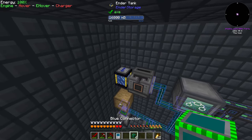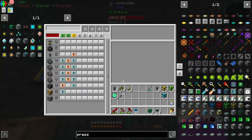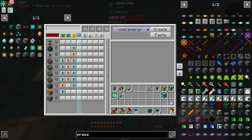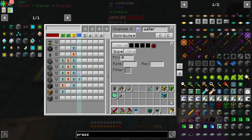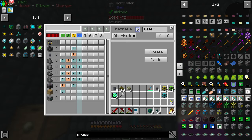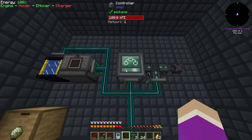I do need another point of water, so let me run this across like that. This guy gets input of power too. The ender tank is going to be a new channel - XNet fluid, and this is going to be water. So all I need to do is input water into each one. Turn this on and it will input water - I need to say it should extract that water, and now each thing is getting water.